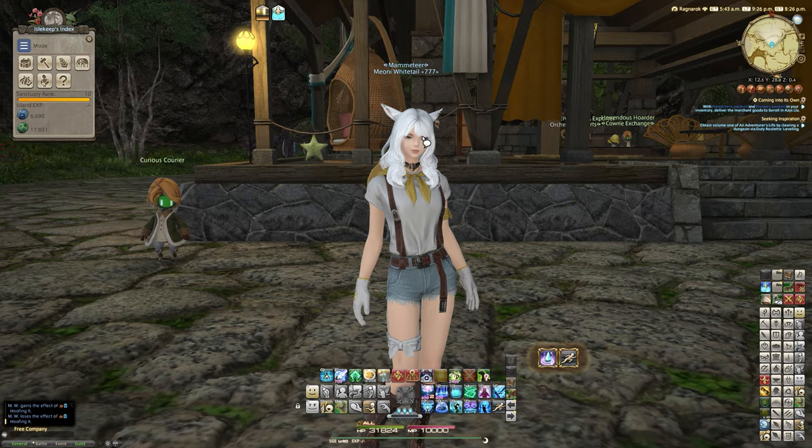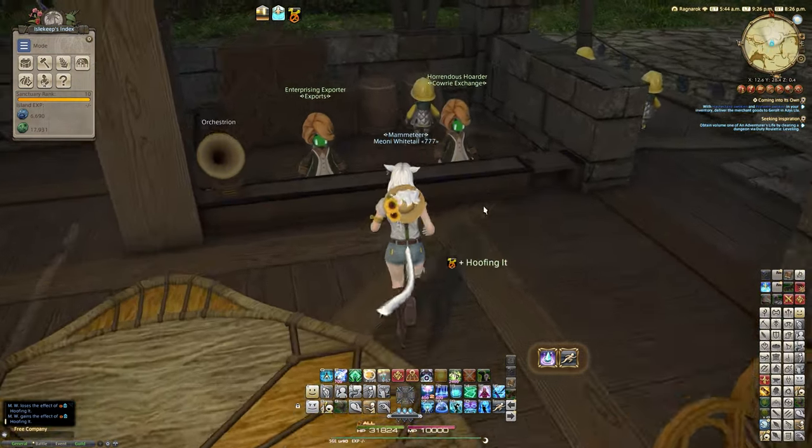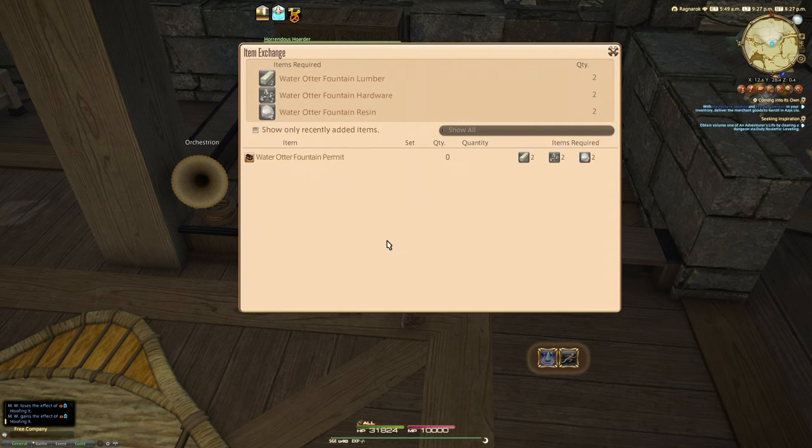If you're at this point, you will be able to go over to the Horrendous Hoarder and a new option is unlocked on this guy. You will see 'exchange items for permits.' This is presumably something that's going to be added to in the future as well, with lots of other designs and things for your island. These permits will allow you to craft things — the first of which is one of the hardest crafts probably in the game currently.